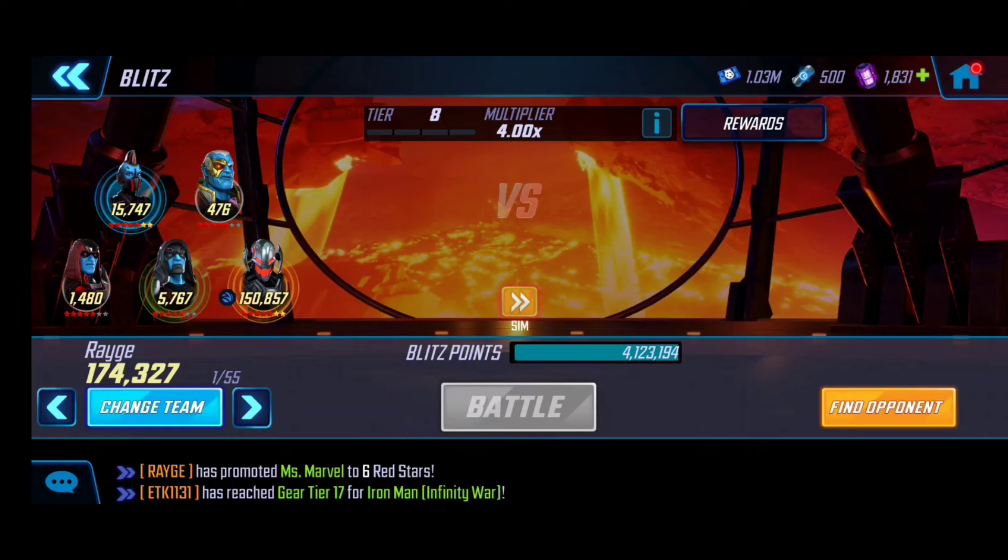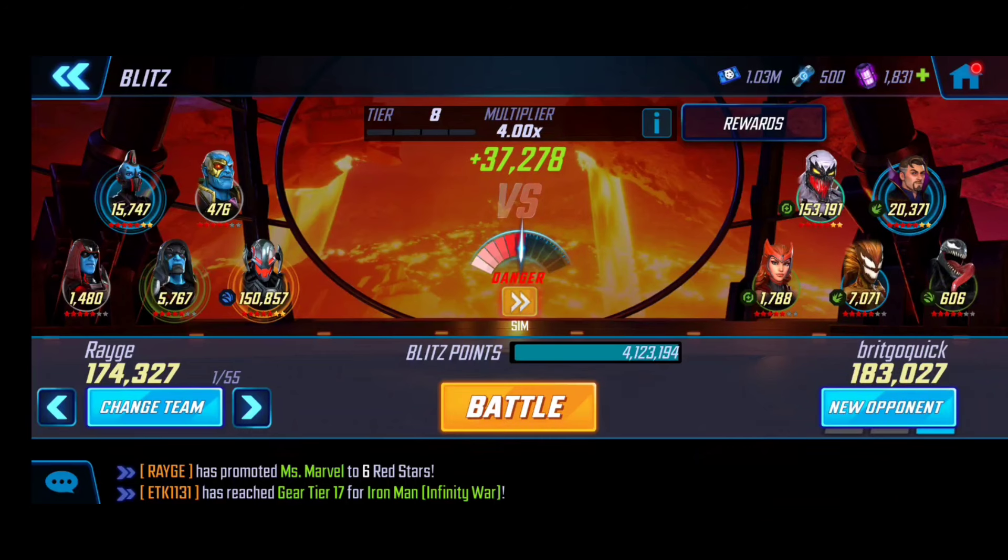Strategy number two is making sure that if you don't have a fully built-up team, you're using a strong character that carries the win for you as opposed to the other four. As you can see on screen, Ultron is my lead example here - he's my champion getting the victory and we're surrounding him with some Kree characters and Ultimus, who has received no love from me. This almost guarantees a victory.